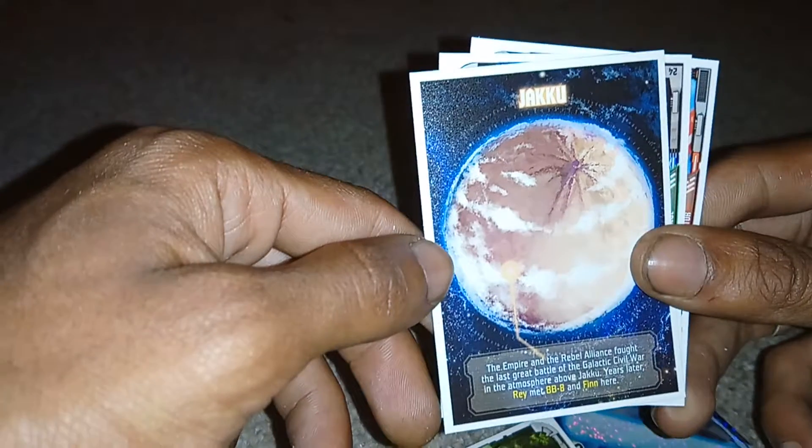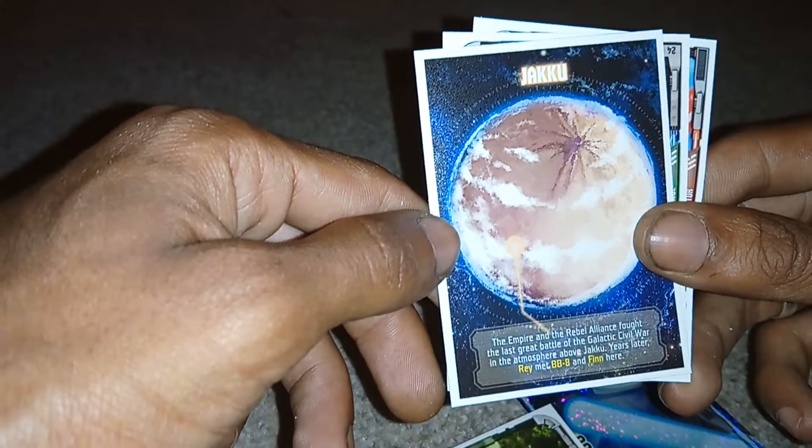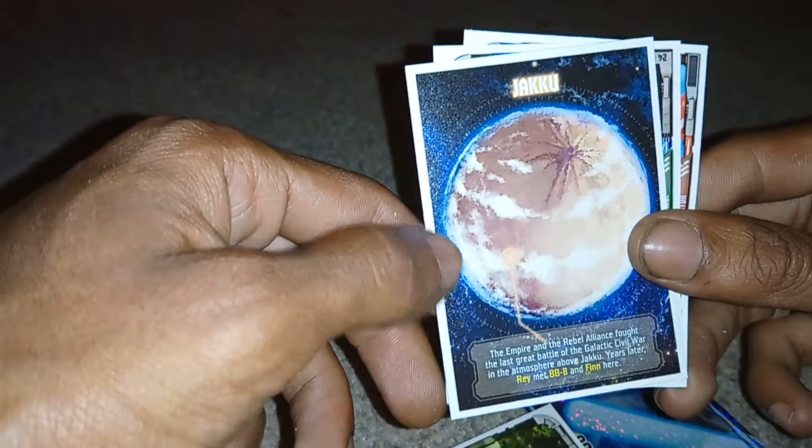Then we have Jakku. The Empire and the Rebel Alliance fought the last great battle of the Galactic Civil War in the atmosphere above Jakku. Years later, Rey met BB-8 and Finn here.